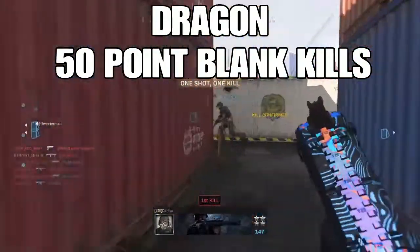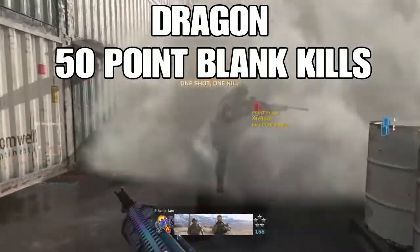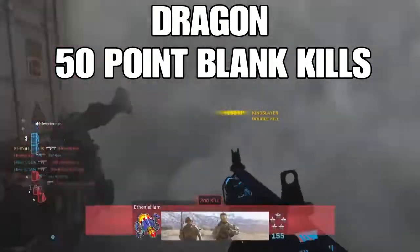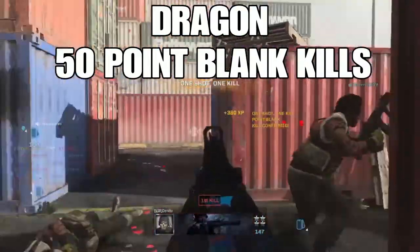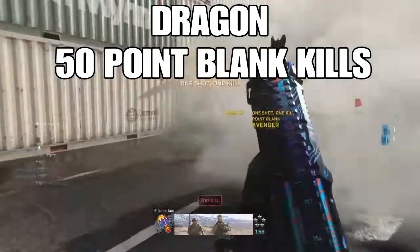Dragon was by far the hardest camo challenge for shotguns — 200 point blank kills done four times, which was a nightmare. One thing that helped was throwing smokes and running into the smoke to barrel-stuff enemies so it would count. Sometimes it wouldn't even register as a point blank kill, which was kind of ridiculous. Difficulty: Very Hard.